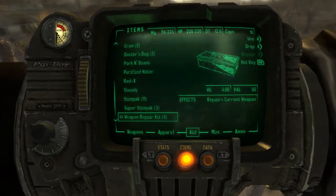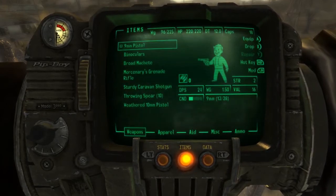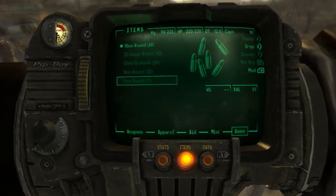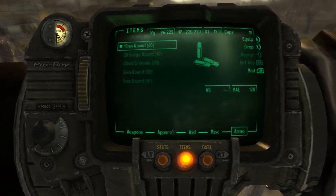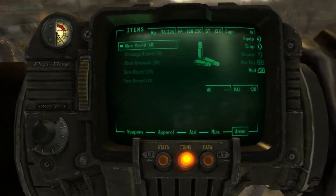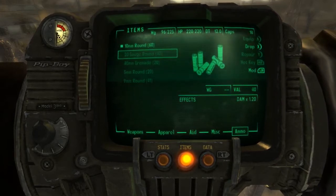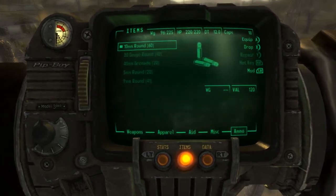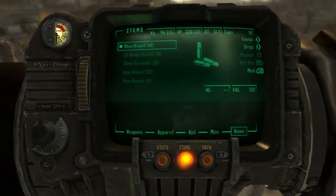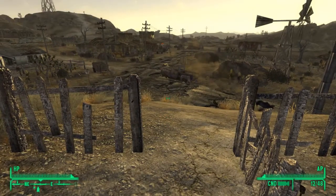Okay, there was a reason for this. Basically what it's going to do is, whatever weapon you're carrying is the ammo that's going to show up. Also, if I get different types of 10 mil rounds, I can swap using different types of ammo. Anyway, let's carry on.